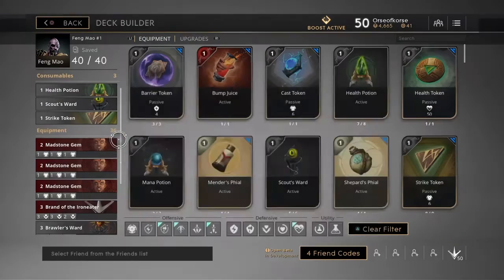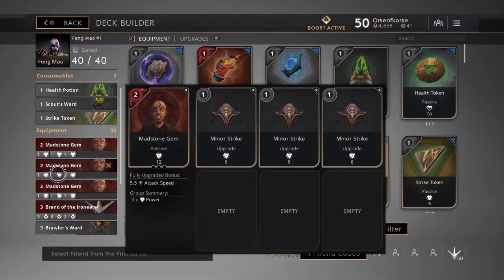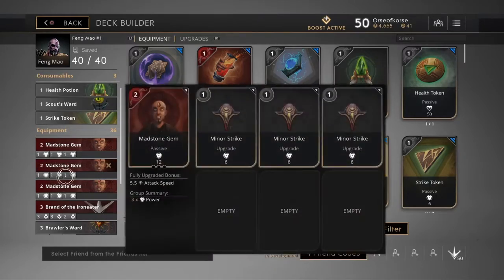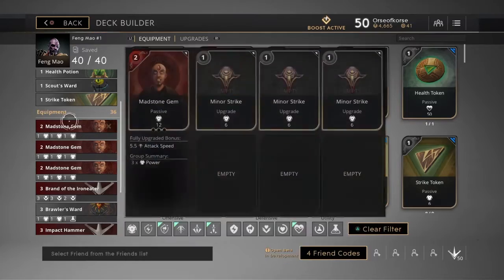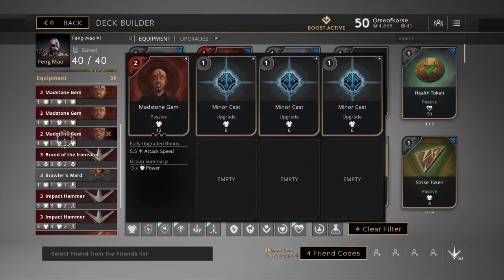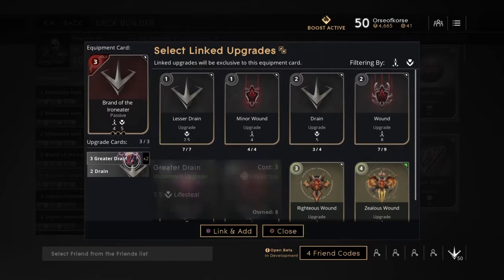That gives me a nice spike in damage early game, especially if I can get a gank or two early on — I can really start building faster than the enemy team. This is how I found it's easy to steamroll with Fang Mao. But if you find something that might be better, like building health, you can do that. I do this high risk, high reward, and it seems to be working out because he has an escape and the conversion shield, so I don't really die.